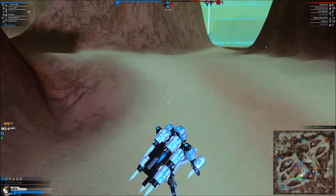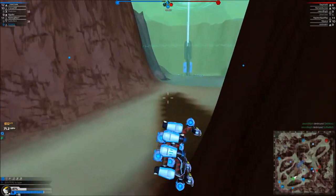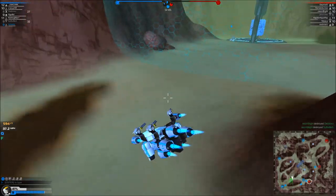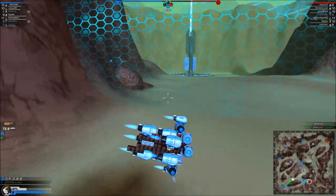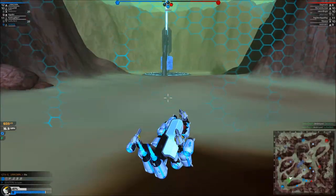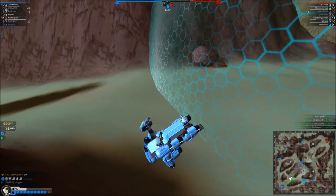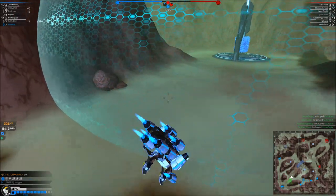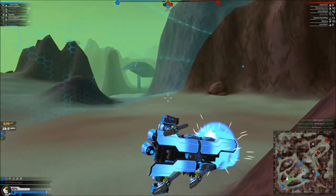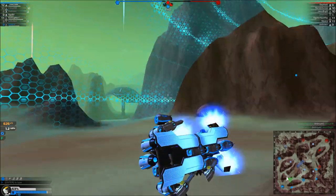Your top fusion tower is under attack. SMG cruiser spotted. Getting back to base, healing. Your top fusion tower has been captured. There we go — well, now the tables are turning. They have quite a few fusion towers, and it's about half-half, but theirs have a lot more health than ours.